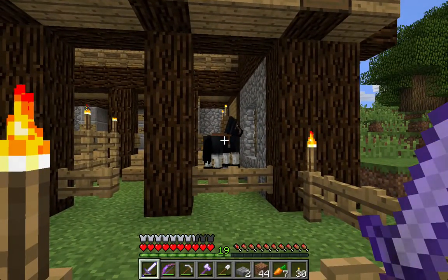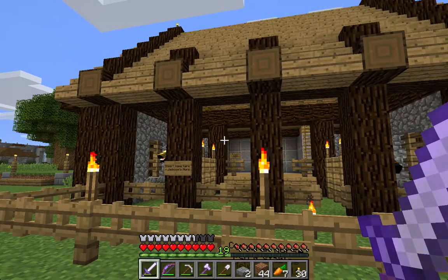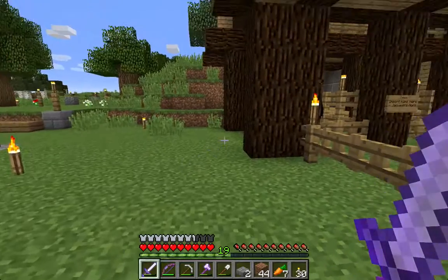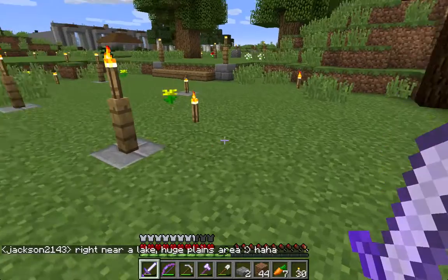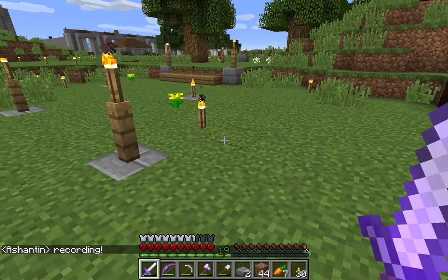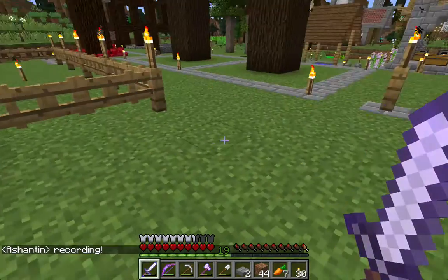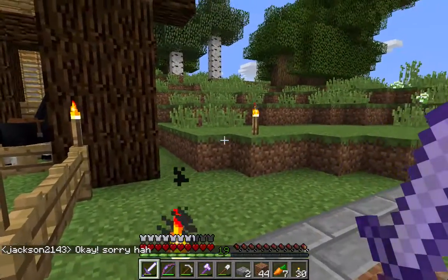I've got my horse in the end there, and it is what they call a tileable design. That means that if we have more than four people wanting stables, I can build out this way but also I can build out at the other end — it will easily extend.